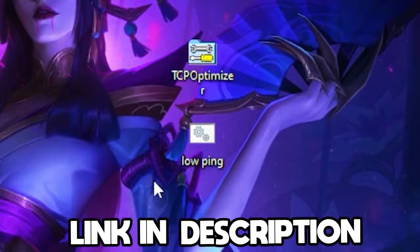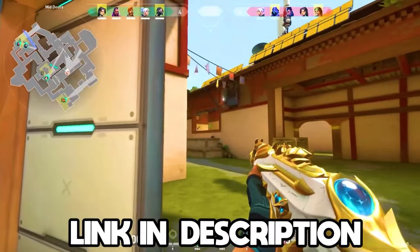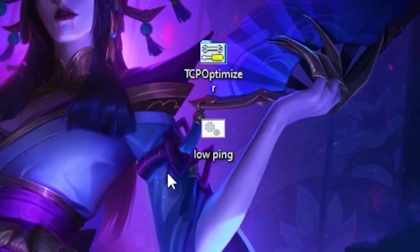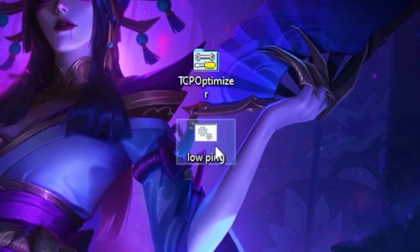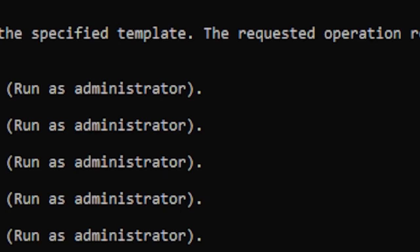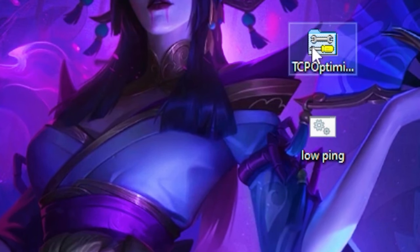Once you're done with that, there are two things you need to download — a BAT file and an EXE file that are linked in the description. Download both files, then run the low ping file, which will delete unnecessary things on your PC to help lower your ping.